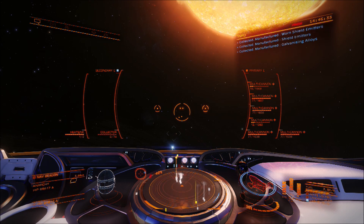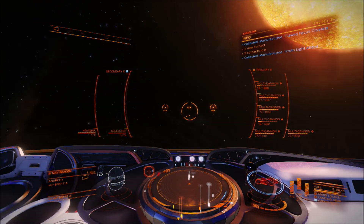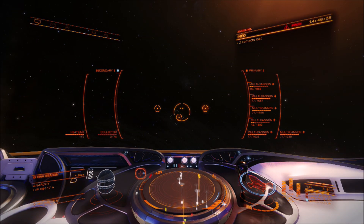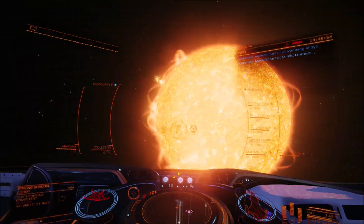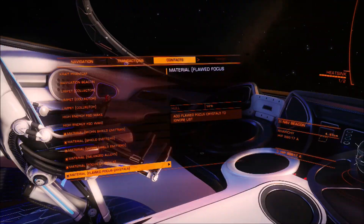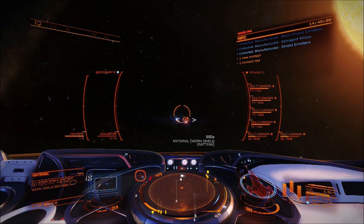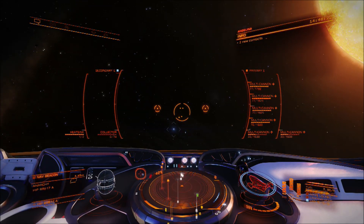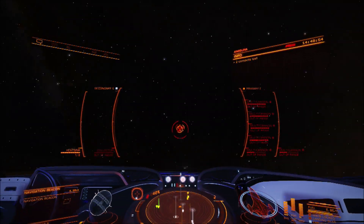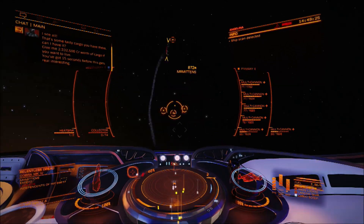This is actually a really good tip if you wanted to bounty hunt. If you take low temperature diamonds into a nav beacon you will just get attacked by any pirate wings or any pirates that are in there. You don't have to go looking for them — they come looking for you. You can scoop up their remains with limpets. If you're in a good shield tank ship like a Cutter, you don't even have to move that much, just literally pinwheel around letting your limpets go in and out getting the stuff while you continue to shoot.